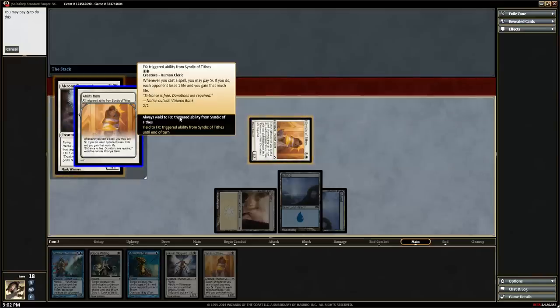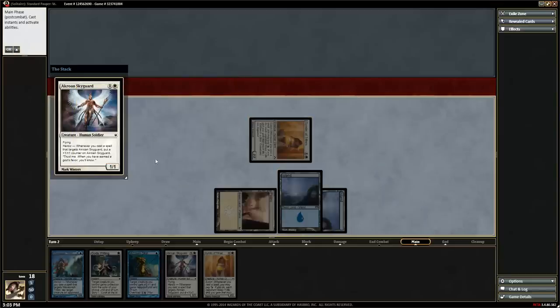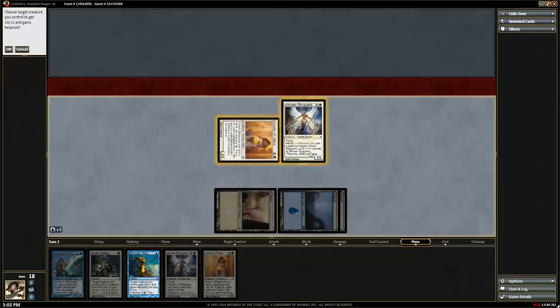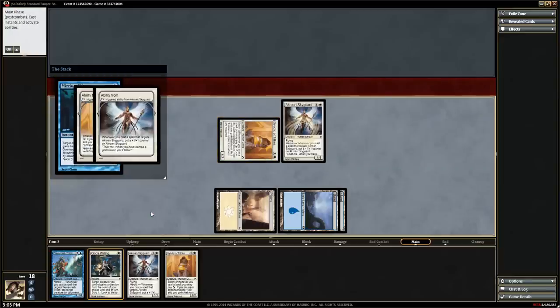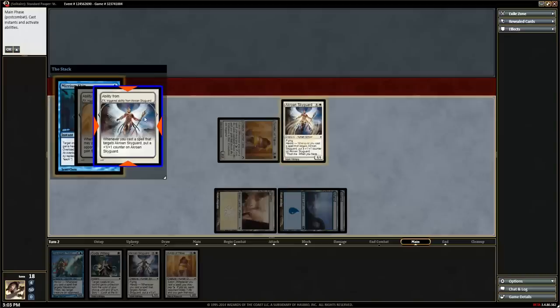Abilities that require you to choose yes or no will sometimes have two additional options: 'always yes' and 'always no.' You can select 'always yes' and 'always yield,' so every time that ability happens it will automatically cycle through for you. We cannot pay extort right now so we'll hit cancel. The sky guard is on the stack and going to come into play. We got to choose what we wanted to put on the stack and in what order. Those were things happening while going on the stack.